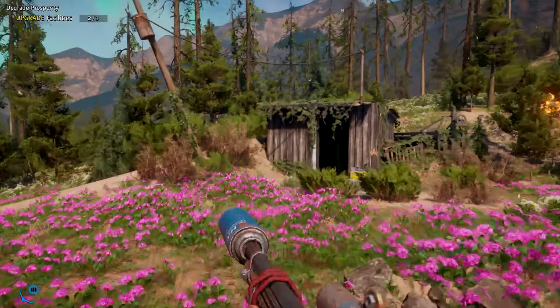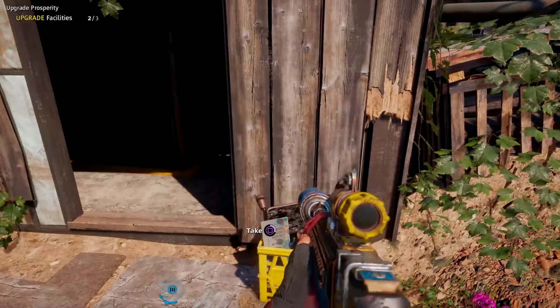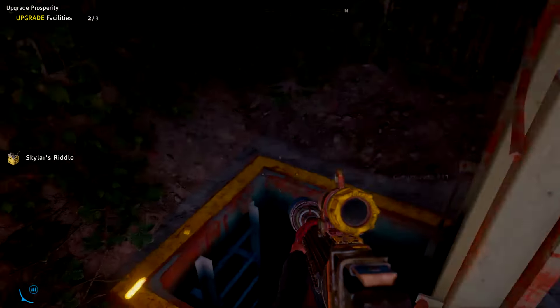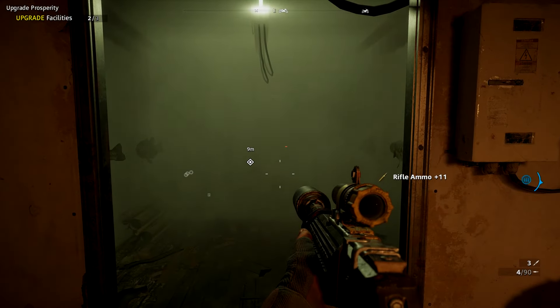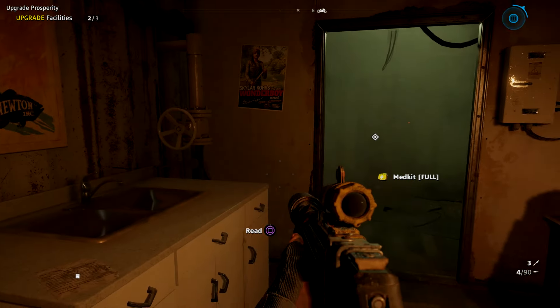I'm not 100% sure you have to go down first, but go down into the shed and down the ladder. There's another note and it tells you the clues are inside the house — basically spelled it out for you.